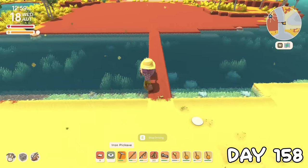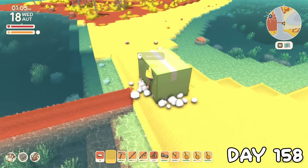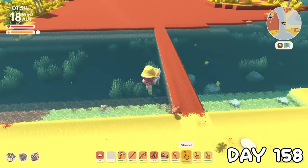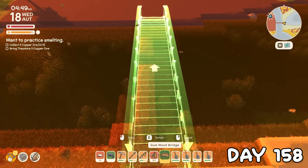On day 158, I made my first slip-up with the bridge, which sucks because when you place the wheelbarrow back down it'll always be empty. After refilling it, I immediately did it again. I wasn't about to let that happen a third time, so I finally built a proper bridge.